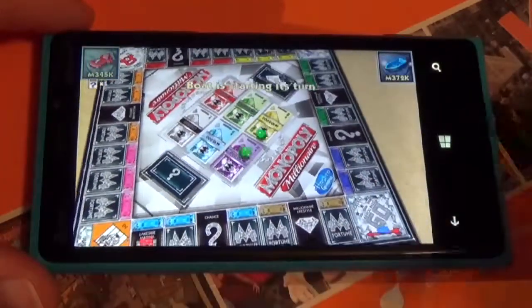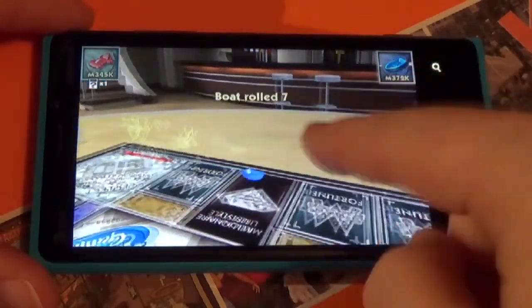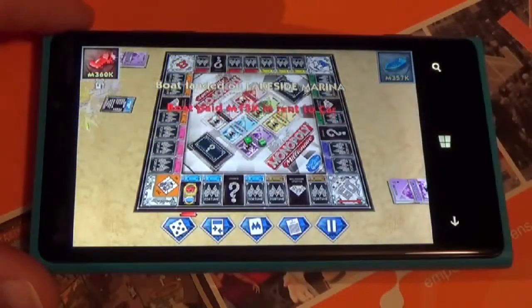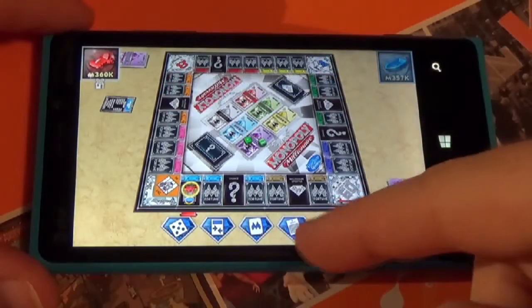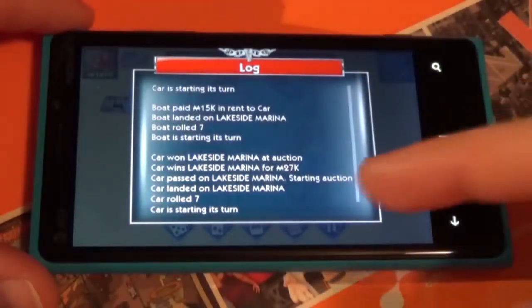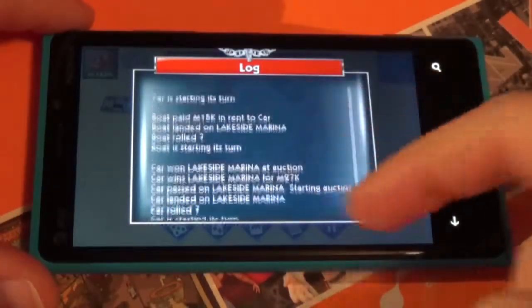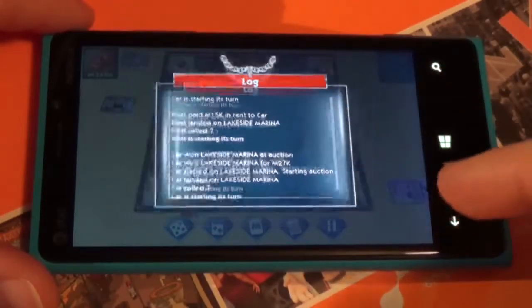This signals that my turn is done. If I don't want to watch him go around I can just tap the board and he goes, then I can see what kind of stuff he's done. If I missed out on something that happened I can check the log and scroll through it. As the game gets longer it takes a little while to load up the log, but it's not a big deal.